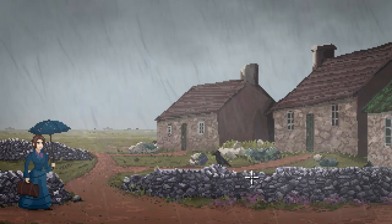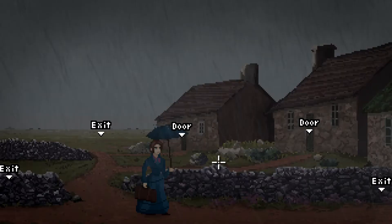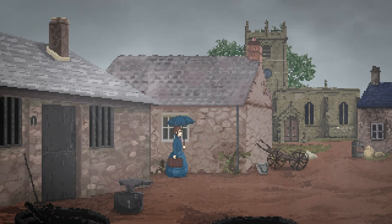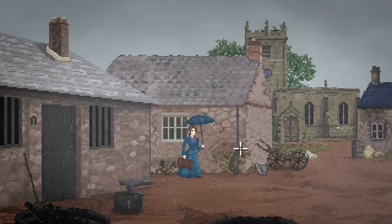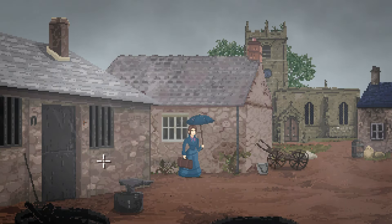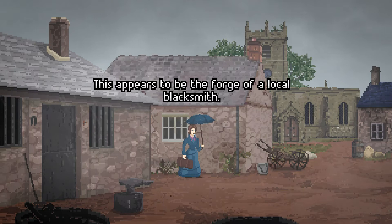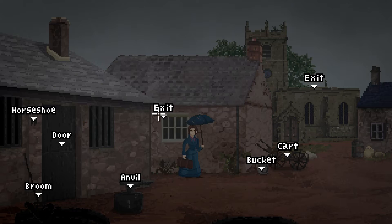I have no idea what to expect — whether there could be timed elements. You don't normally get that sort of thing in point-and-click games, but you sometimes do. We arrive in the village. There's a horseshoe, a door, a broom, and so many things to look at. The bucket has seen better days. The anvil looks heavy. There must also be a farrier here. "This appears to be the forge of the local blacksmith." I'll just file these things away in my memory for future reference.